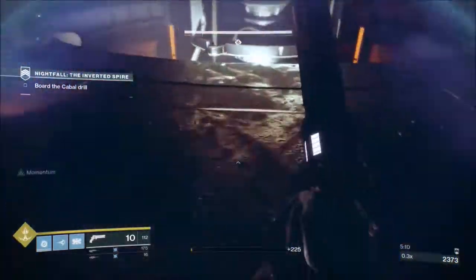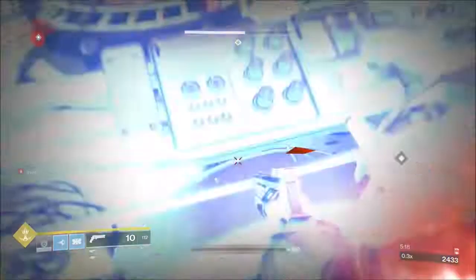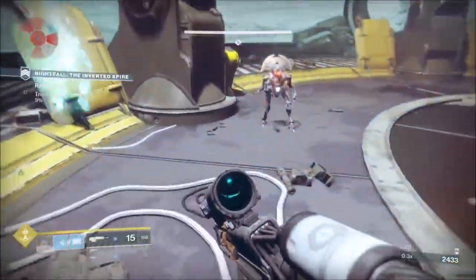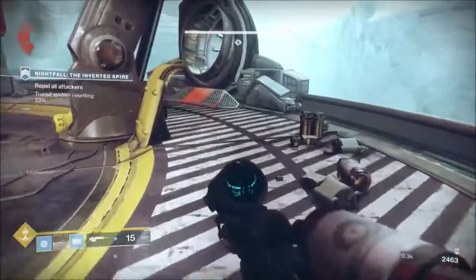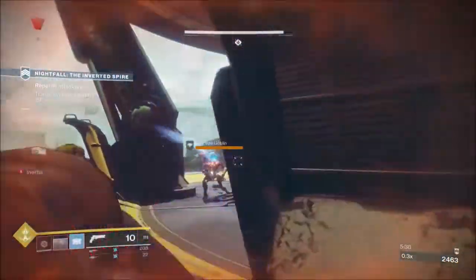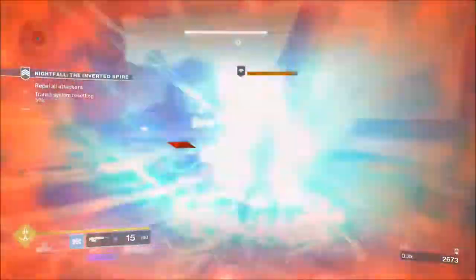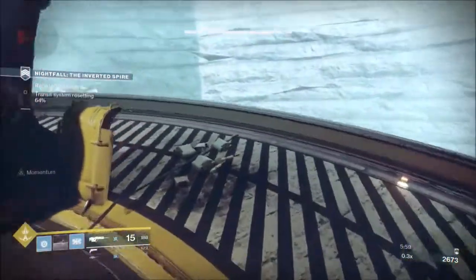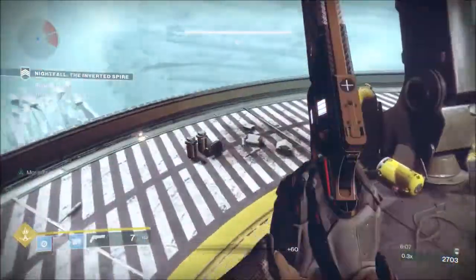When I drop down to access the control panel, I'm going to drop a grenade. I'm using the top class of the Striker subclass, which gives me shoulder charge. Shoulder charge also comes with Seismic Strike — if you shoulder charge an enemy, it's how many enemies around that enemy that your shockwave hits, and they will all give you grenade energy. So you want to hit as many as you can; you don't have to kill them, just hit them. We've actually charged a grenade that time.